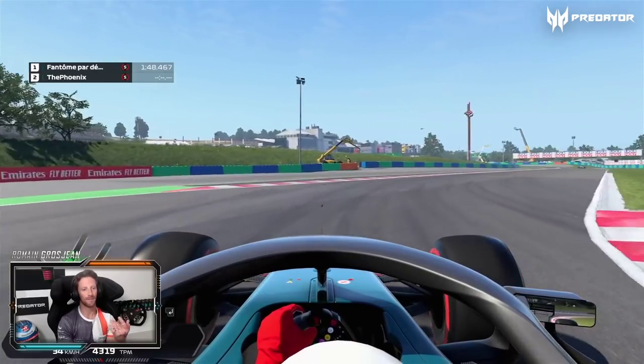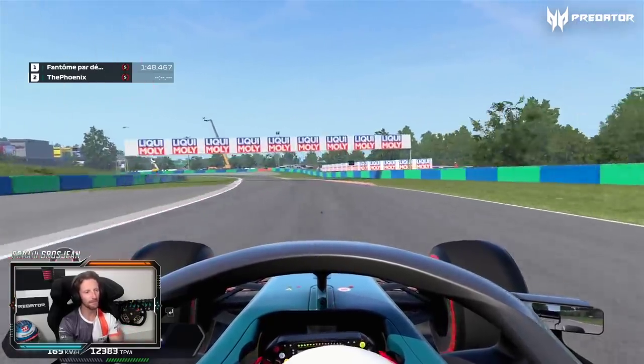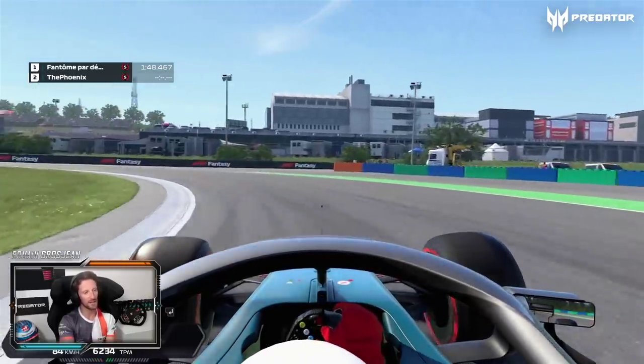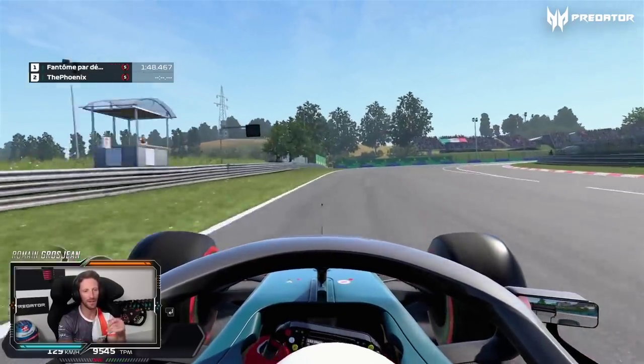That corner always has a tricky balance — it's never great, either understeer or oversteer, you're never going to get a great balance through that right-hand corner. And then here, same thing — you're going to have some front locking, then you'll start understeering a little bit, then go on throttle and the rear end is going to come loose and easy to slide.